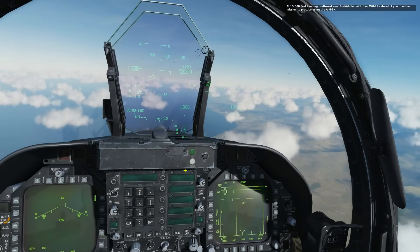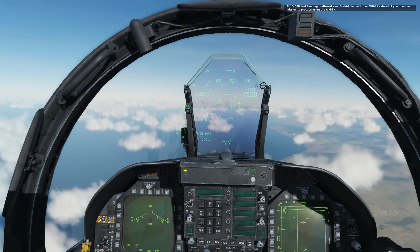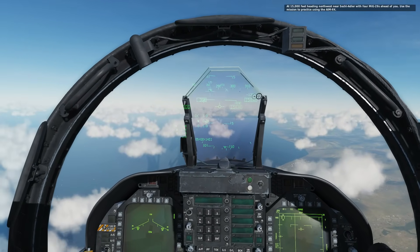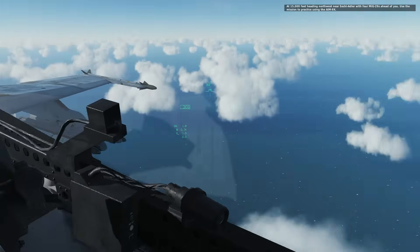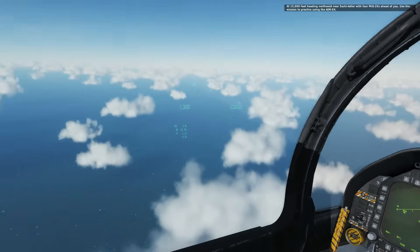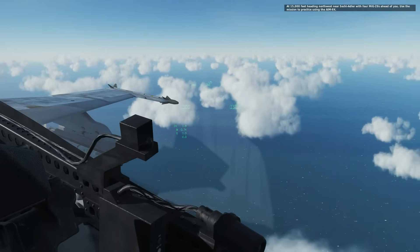Now to actually use it for weapons employment — there are two ways we can do it. We can employ the radar, that's one way, or we can do it just with the seeker head of the sidewinders. This helmet mounted display is coupled with these sidewinders, in particular the AIM-9X.